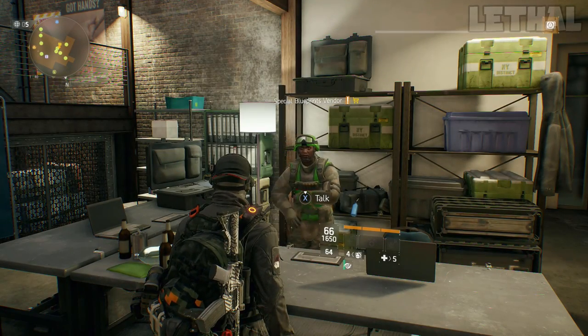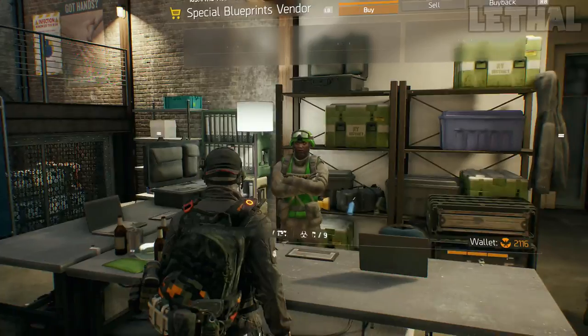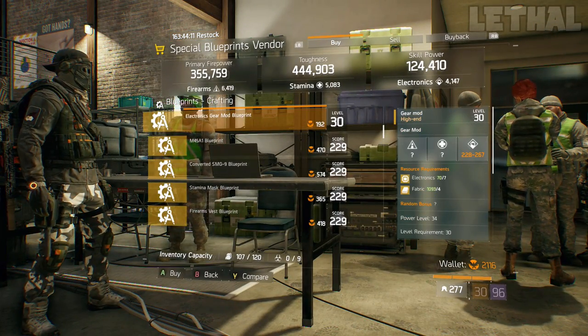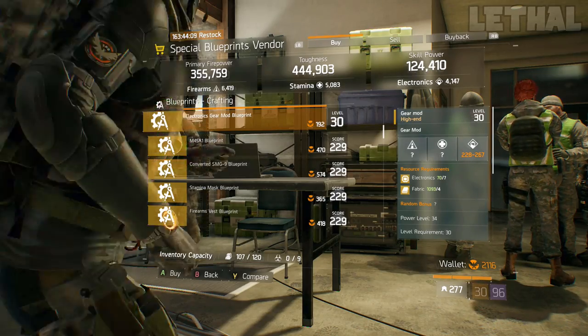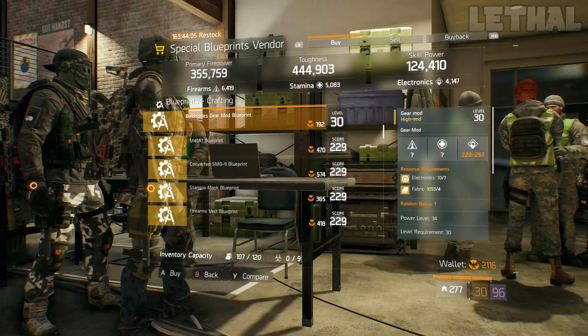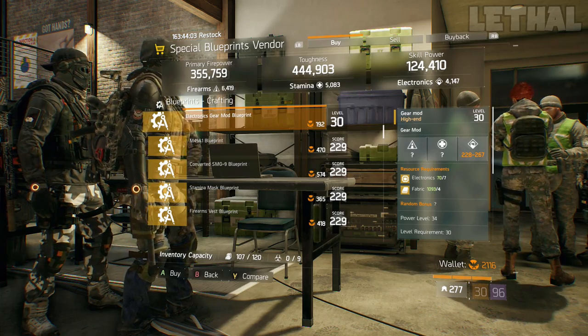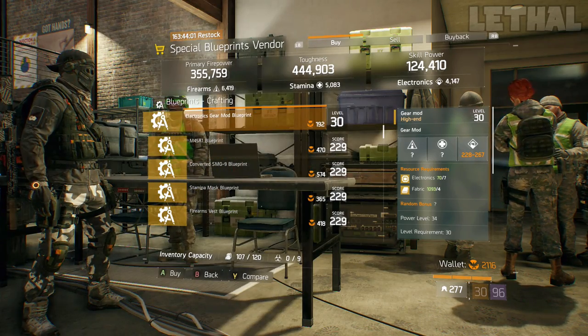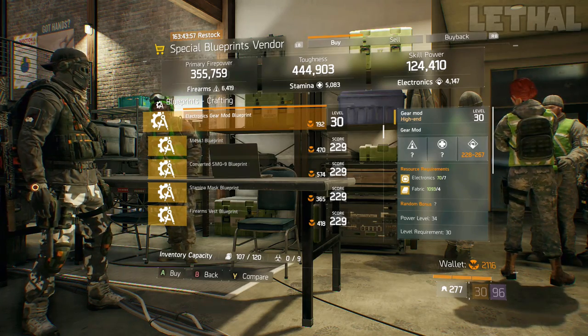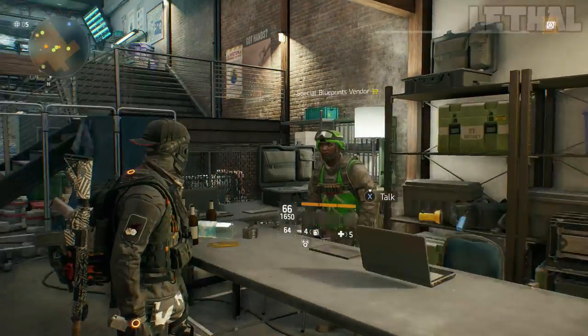Stopping by Cam Clinton, you guys want to check out the Special Blueprints Avenger. The only thing I would recommend buying from him is this Electronics Gear Mod Blueprint. If you're looking for Electronic Health Mods, Electronic Skill Haste Mods, Electronic Skill Power Mods, anything like that, this mod is really good to have on your build. Tactician came out, Firecrest came out, so there is a big demand for those mods — purchasing this blueprint is very, very smart.